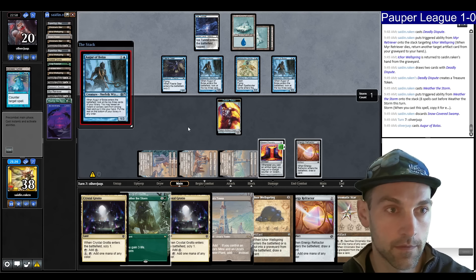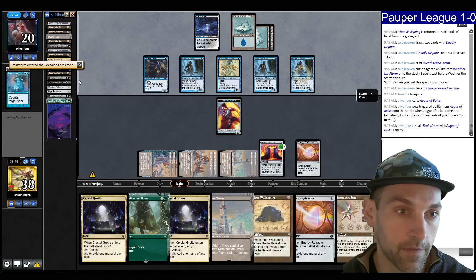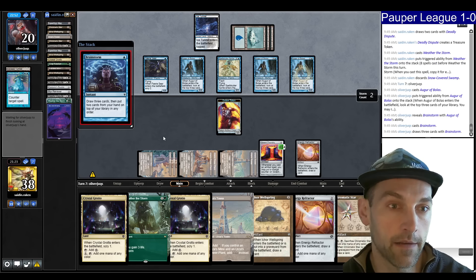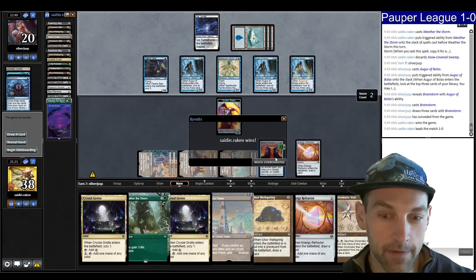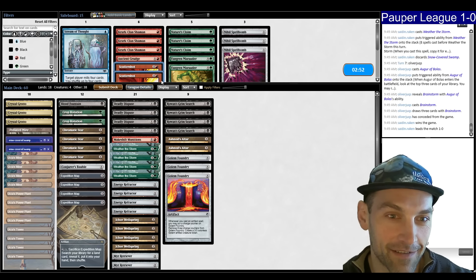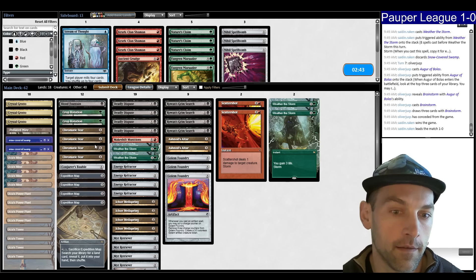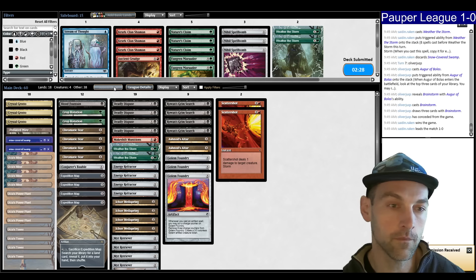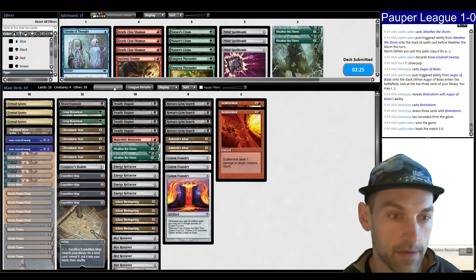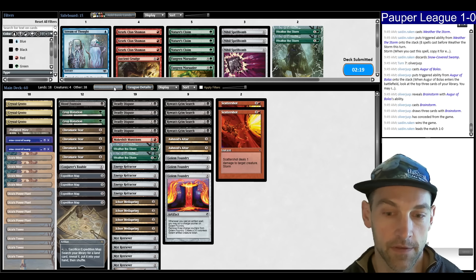We have lots of cards, at 26 in deck. Go green, Weather the Storm, and pass. I'd rather they use the Snuff Outs than attack. We're at 38 life. They Brainstorm looking to put back Snuff Outs — and they just scooped. I don't know how that happened but I'll take it. We really want Scattershots versus Fairies and don't need as many Weather the Storms. Keeping crop rotations because versus blue decks you want as much mana as possible.